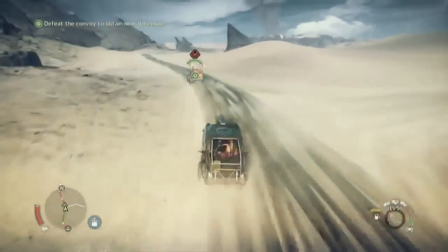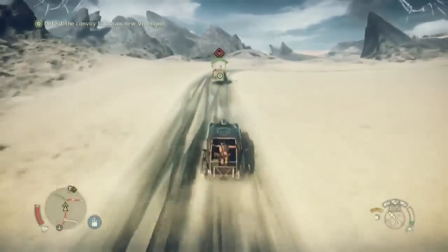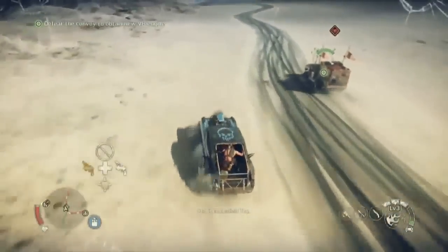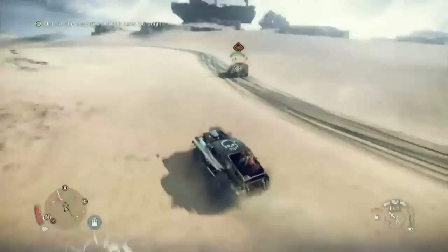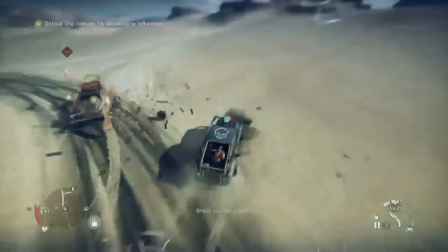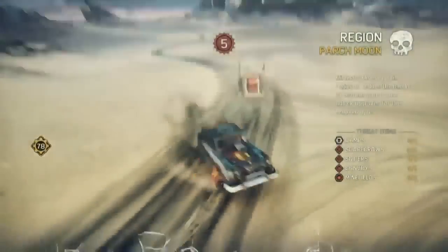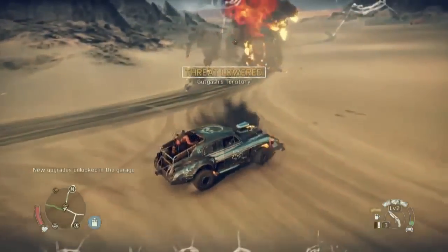There's a feature I really like: if you pull the driver out of a Scrotus vehicle without destroying it, you can jump into that car, approach a camp, and the camp won't get alerted because they don't know it's Max — vehicular stealth. They'll open the doors for you and welcome you with open arms, and then you unload that double barrel right in their face.